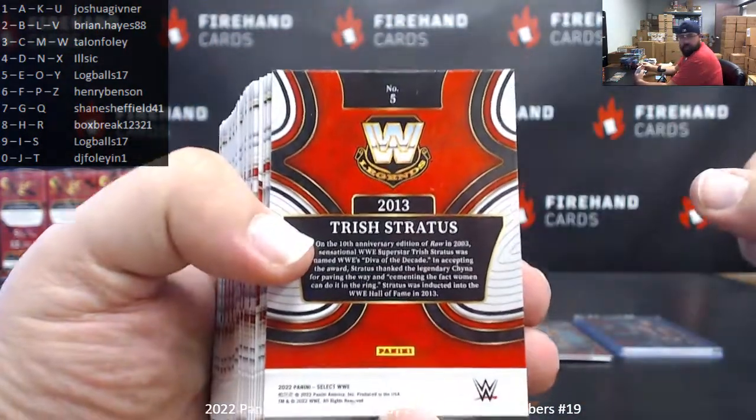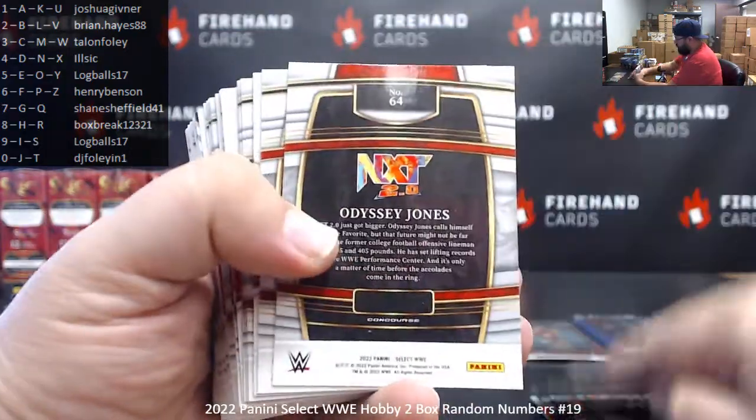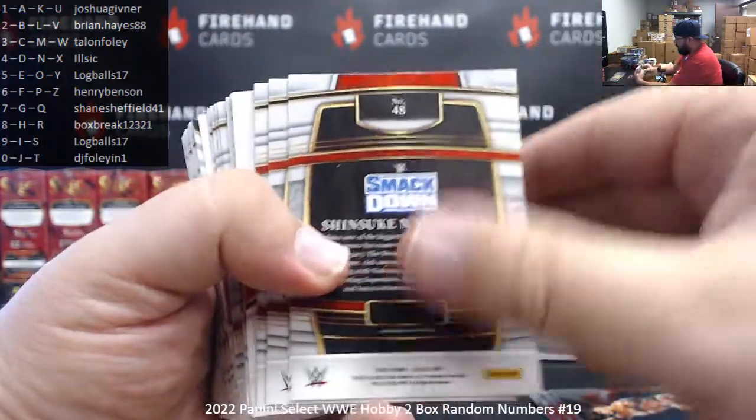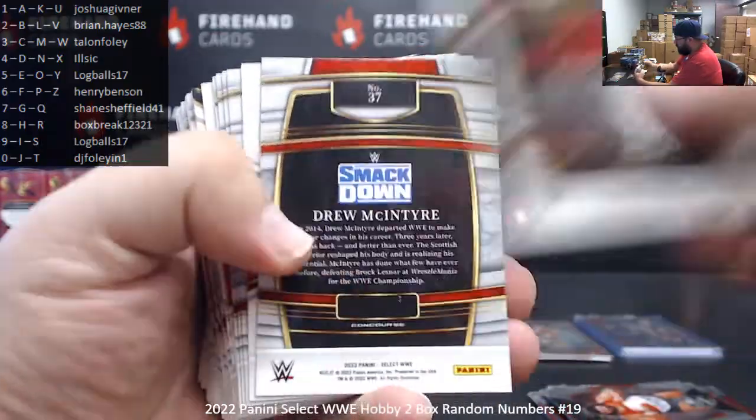Your base cards: Trish Stratus 5, Humberto 9, Montez 4, 2, Eddie Guerrero 7, Riddle 0, Odyssey Jones 4, Raquel Rodriguez 6, The Rock 2, Shinsuke Nakamura 8, Ronda Rousey 0, Angela Dawkins 3, Typhoon 4, Randy Orton 4, Drew McIntyre 7.